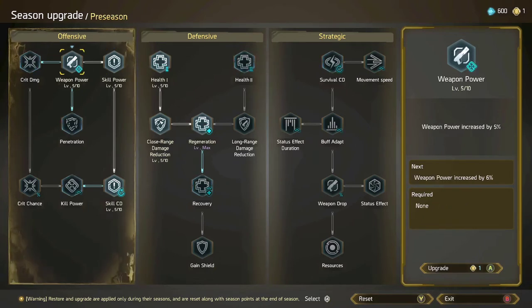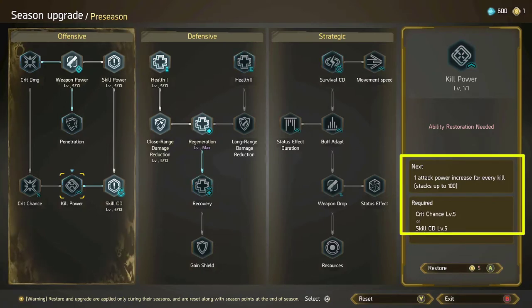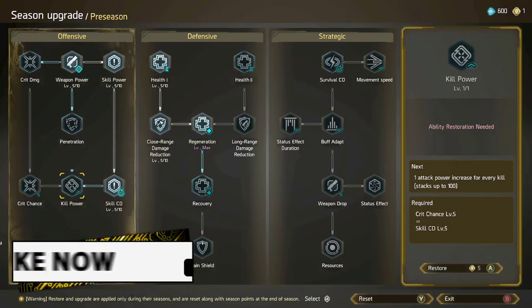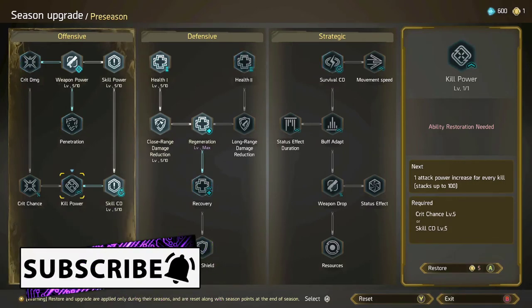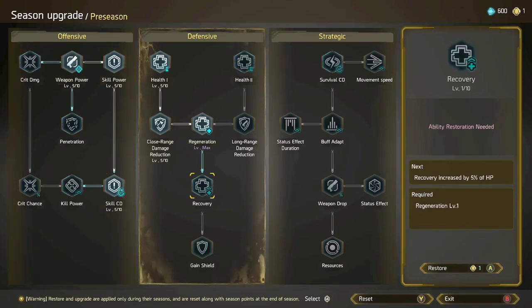After the defensive side, go back to the offensive. Add five to weapon power so you can go to the right side, then add five to skill power to get to the skill cooldown — put that at five so you can reach the kill power node, which gives you one attack power increase per kill. Attack power is important so you're not useless with your gun. This is not a gun build, it's a support build, but you still want to be useful to your team and do some damage.